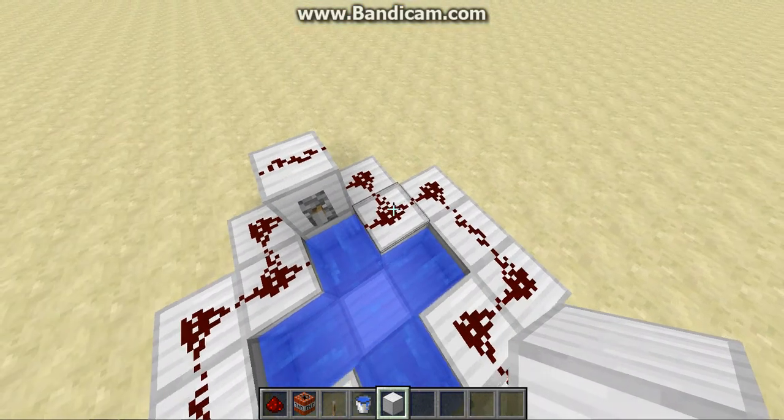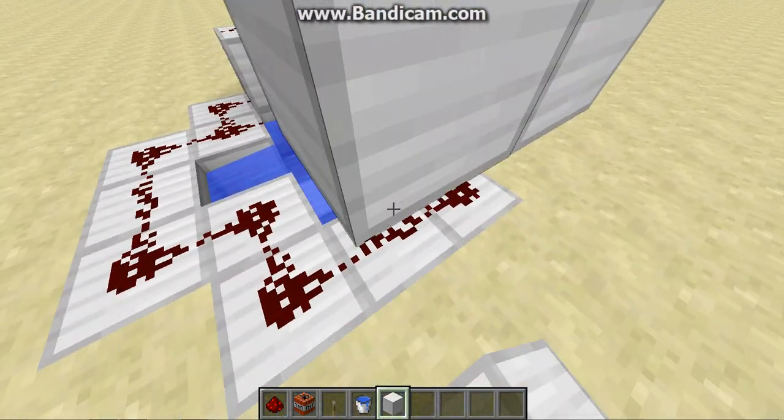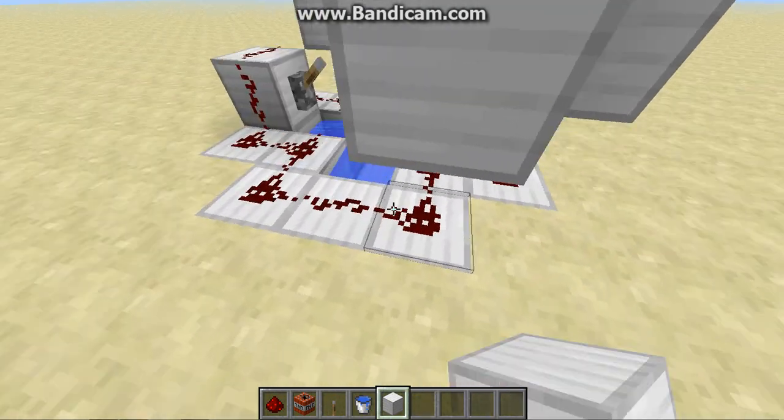Put a redstone there, and then you're going to want to right-click on all the redstone. And this is going to be your second layer.